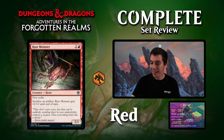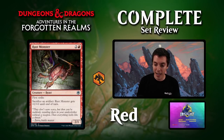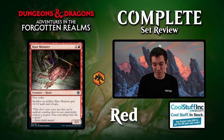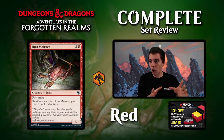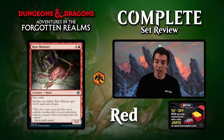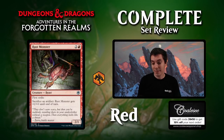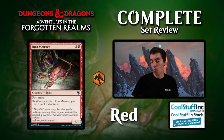Rust Monster: three mana for a 2/1 with first strike. Sacrifice artifacts for +2/+0. Sort of the aggressive part of your treasure deck. You can also sacrifice equipments. There are a few artifact synergy things in this set but they don't feel fleshed out enough to be a full theme. This card could see play in standard if you need that effect, but as a three-mana 2/1 it's not very exciting. Mostly a synergy card for your treasure deck in limited.